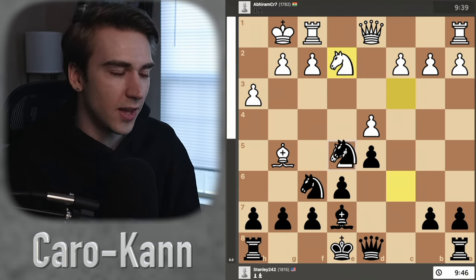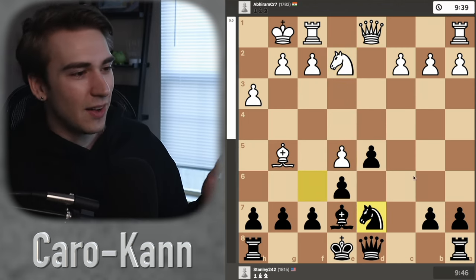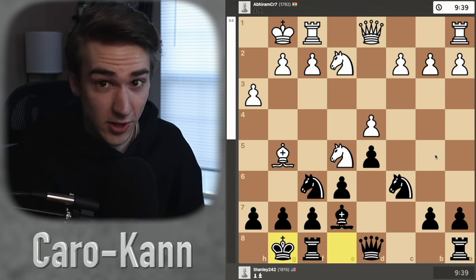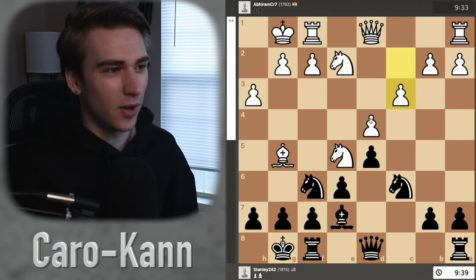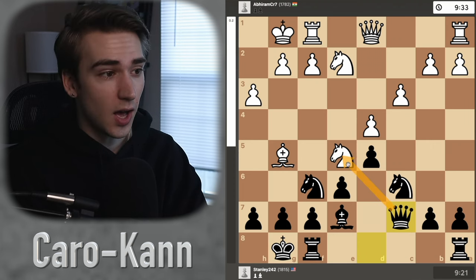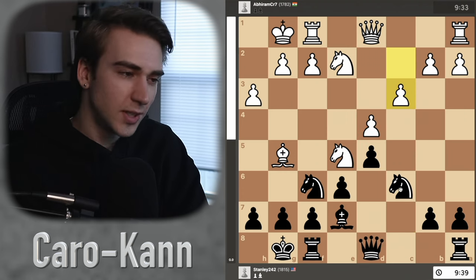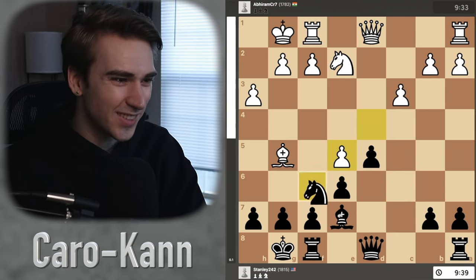Now I'm ready to deal with some of that. We have c3, solidifying the pawn on d4, creating a nice little pawn chain for white. Queen c7, just eyeing the knight on e5. That knight is pretty annoying. I didn't love the idea of taking it right away, because he takes back and my knight gets kind of booted. I can jump it, but now the game is just kind of boring — he's got this little thorn on e5, and my knight is going to get kicked out pretty soon.